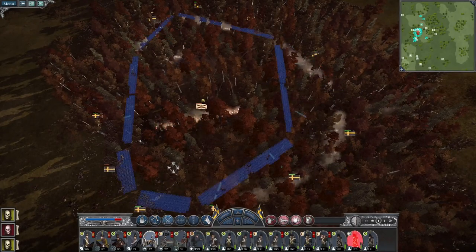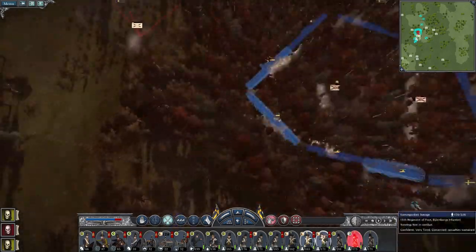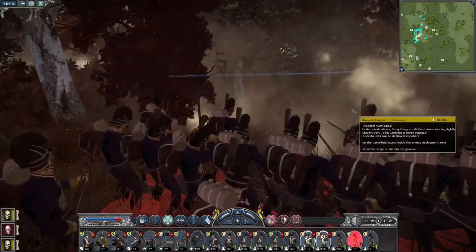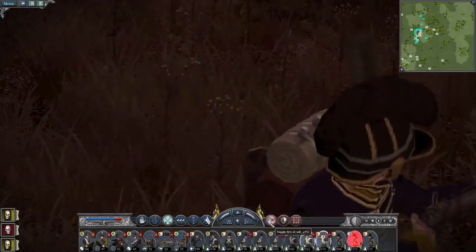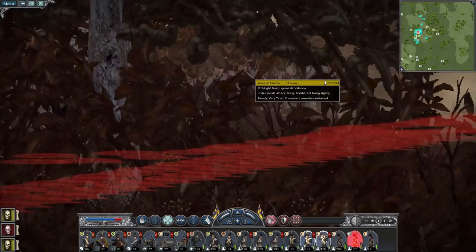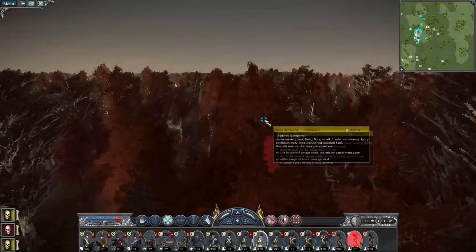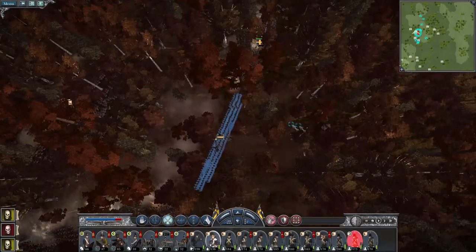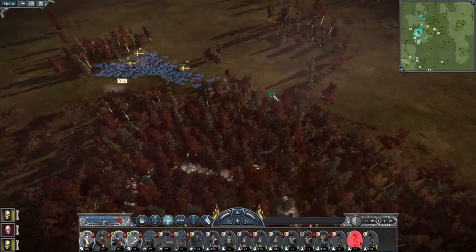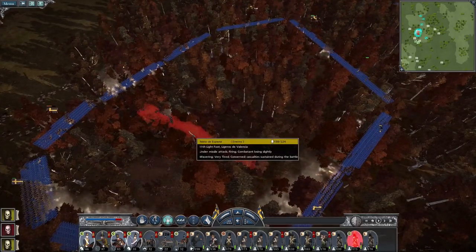Cease the howitzer fire, it's a bit redundant. There are Swedish troops right there. There's a Spanish unit covering their back. Cavalry, don't run the other side of that spike line — they're quite elite, experience level three.